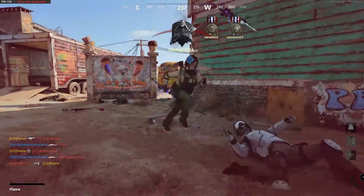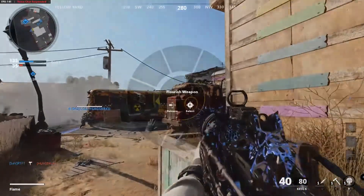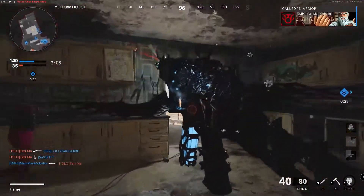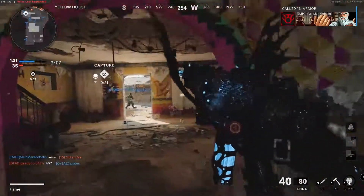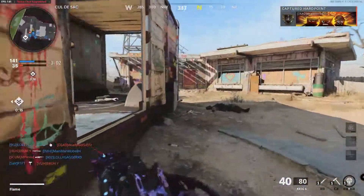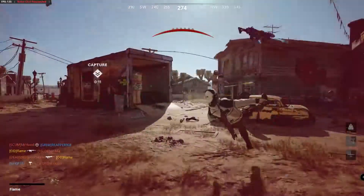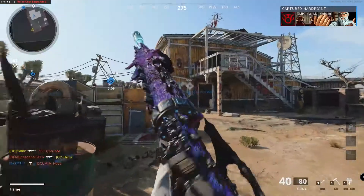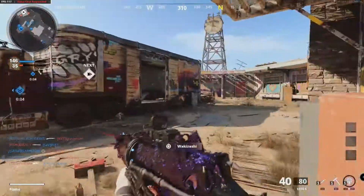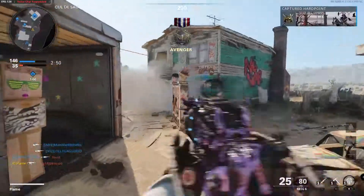I'm beaming people right now. The weapon inspect — I can't get over how cool this is. DM Ultra looks sick on this bad boy. All the mastery camos do, actually — it applies to the dragon scales. Gold camo looks good, diamond camo looks good, DM Ultra looks good.